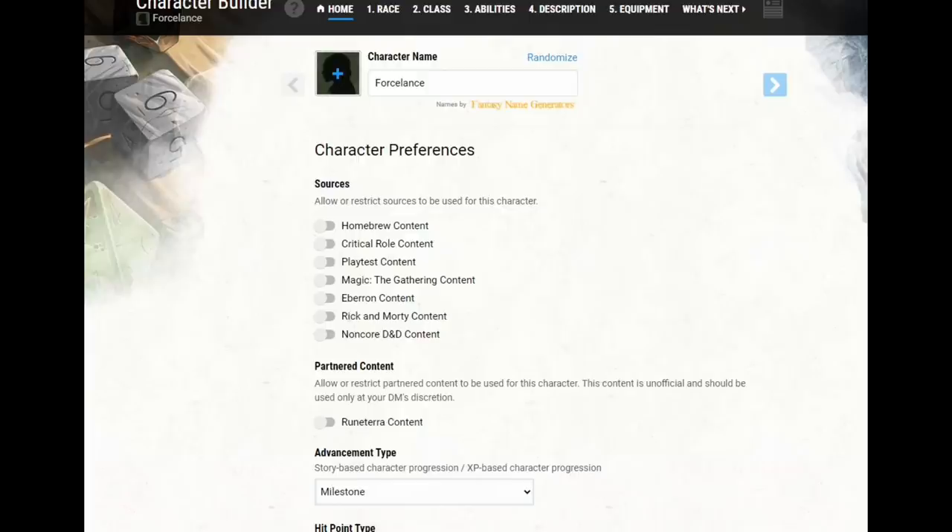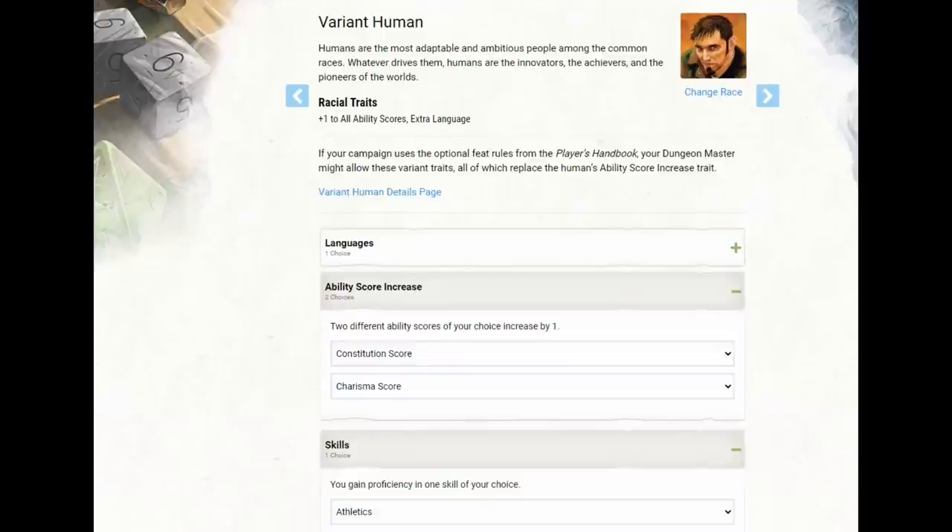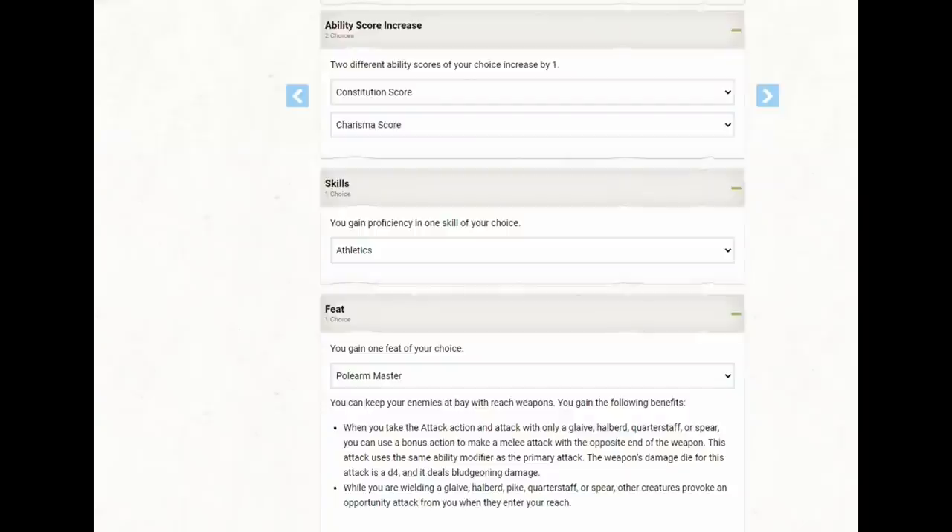On the upside, the Force Lance build doesn't use a lot of sources — it uses the Player's Handbook, the Sword Coast Adventurer's Guide, and Xanathar's. The race we're going to use is Variant Human because we want that feat at level one. With our ability score increase, I'm recommending Constitution and Charisma, though there's a decision coming up where we might want Strength and Charisma instead. For skills, Ronin recommends either Athletics or Arcana — I'll choose Athletics. The feat we're selecting is Polearm Master.